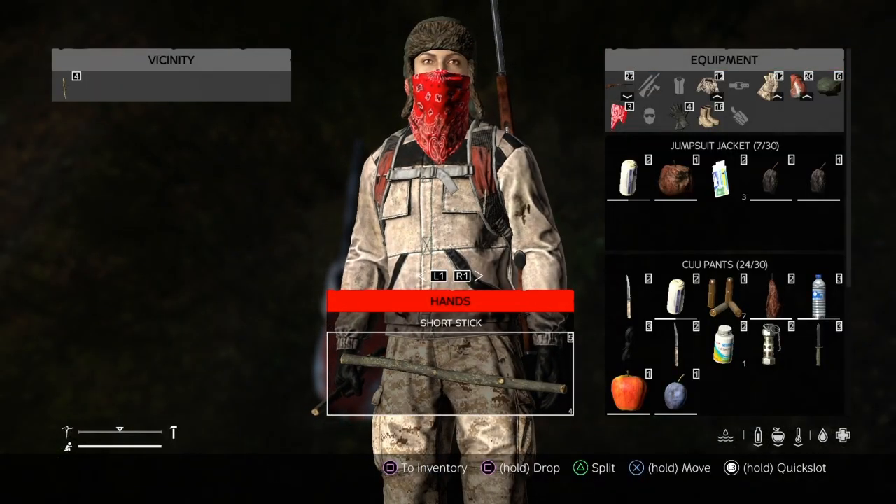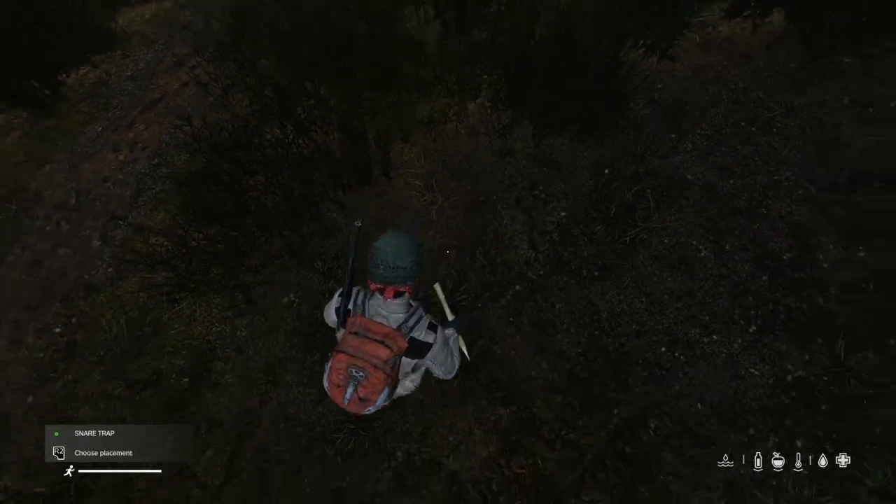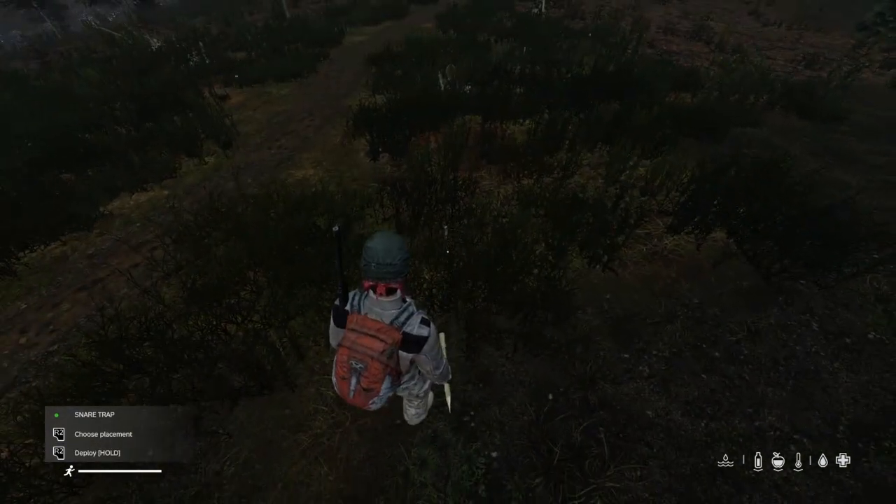Right, now it's made the trap. You want to get the trap in your hands. It says in the left hand corner R2 to choose placement. So you want to choose a placement — there we go.